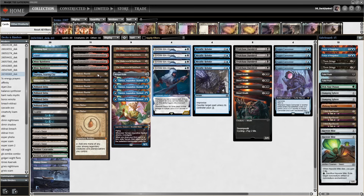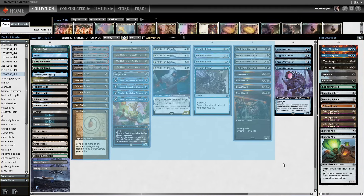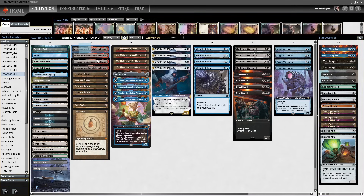Basim works great with Mishra's Bauble and Mox Amber, and so does Tamiyo. There's a whole lot of great synergy here. Since I brewed it for the first time, it kind of immediately felt perfect. I don't want to change a single card — everything about it just feels like a perfect fit and it looks pretty too.